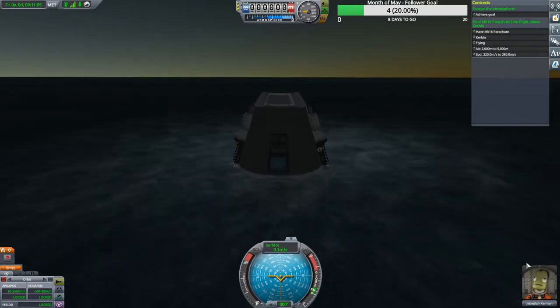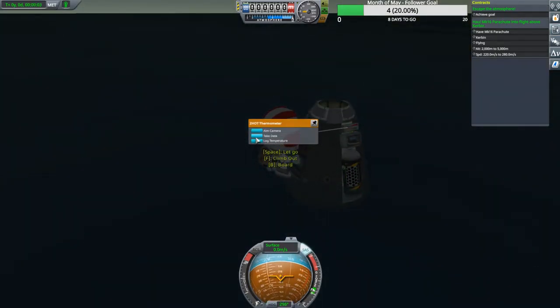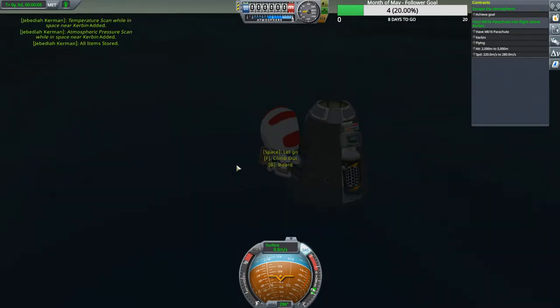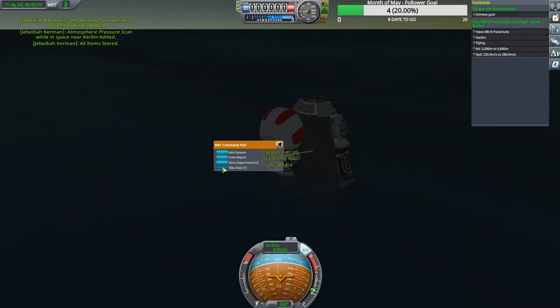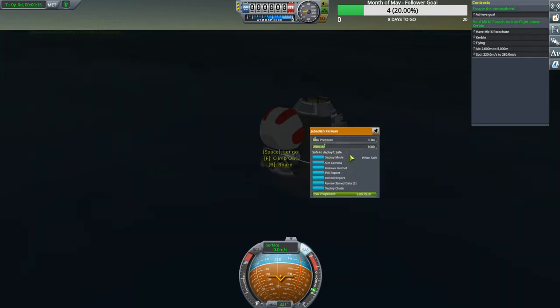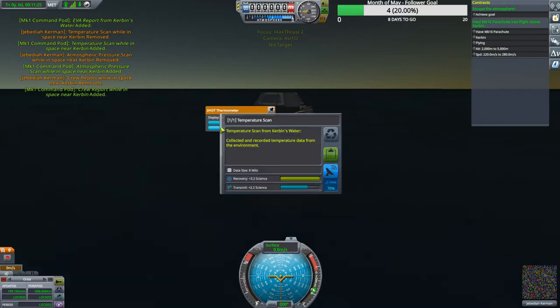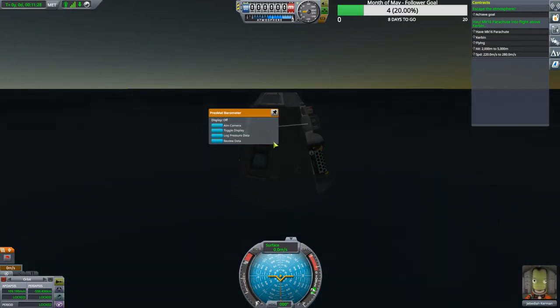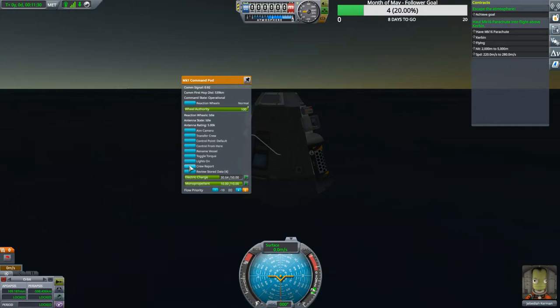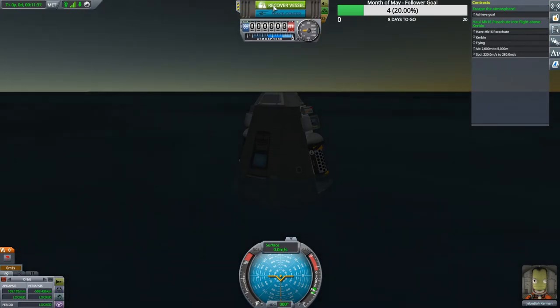We've made our water landing. First thing we're going to do is go ahead and take our science out of these, take our crew report, do our EVA report, get back inside, and log more science. In the beginning the most important thing you can do is log science. Let's recover.